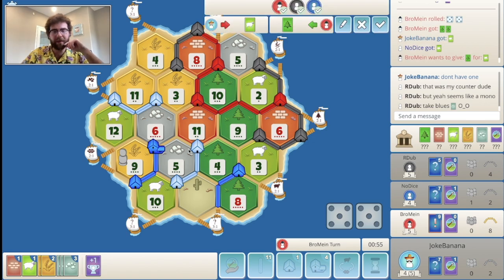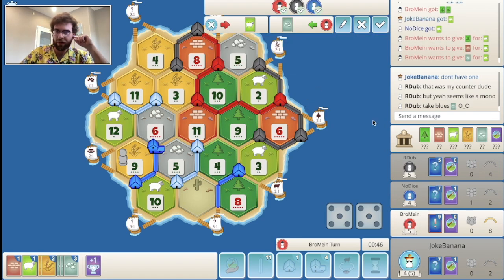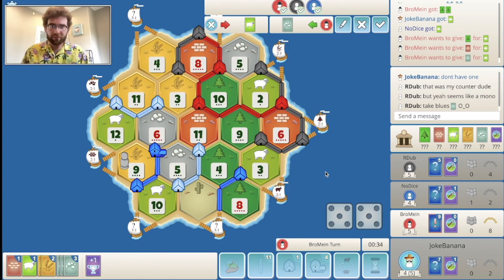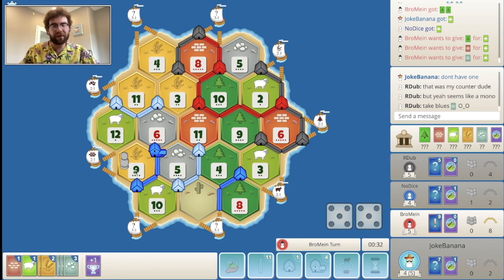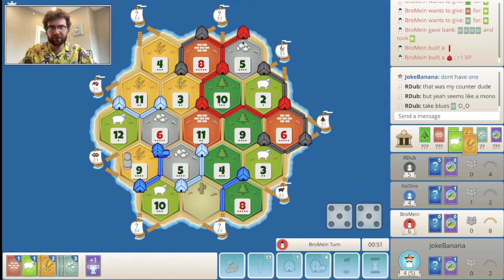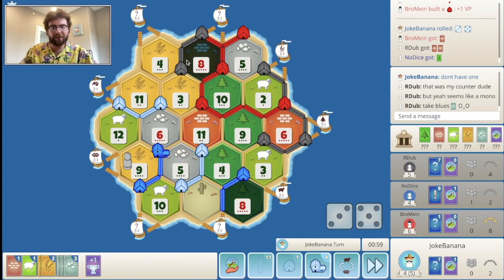10 roll, I'll take that. If we can connect up for an eventual longest road, that would be amazing. Or I think a good plan is to take army — if I get a bunch of knights, we just always block this 9 wheat, because that's potentially how we win this game. Four-for-one there for red as they gun out. They build another settlement. Red doing what they can. An 8 roll is not good.